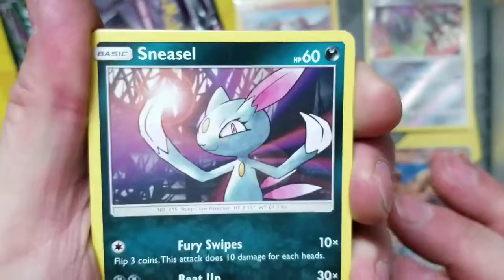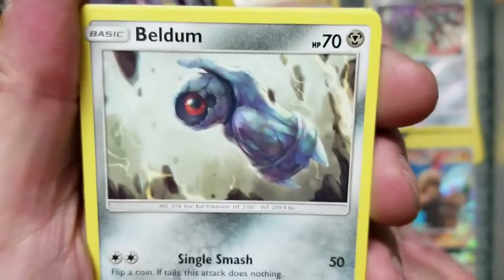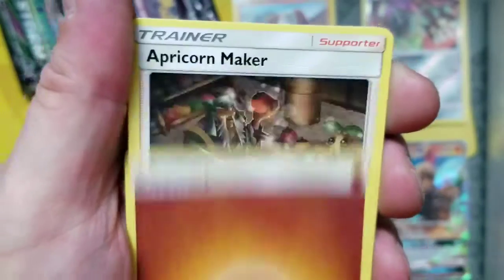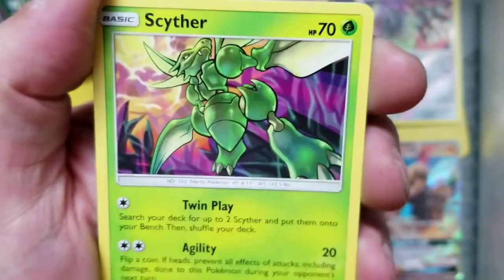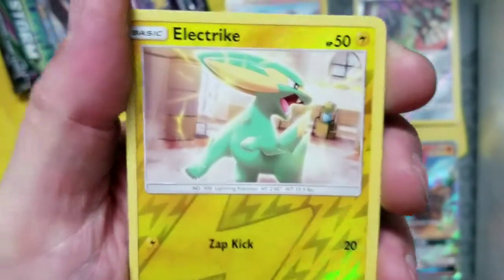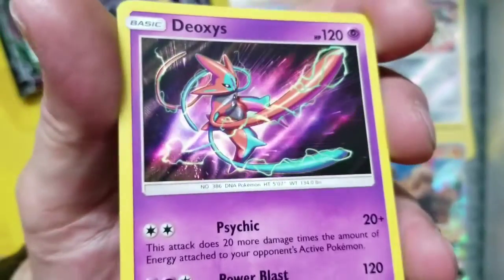We've got Steelix, we've got a Sharpedo, we've got a Mudkip, we've got Beldum, we've got Whismur, we've got Fighting Energy, we've got Epicoran Maker, we've got Donphan, we've got Sableye, we've got Lead Drag, Reverse Comet. And the rare is Deoxys — nice hollow rare. Pretty cool.